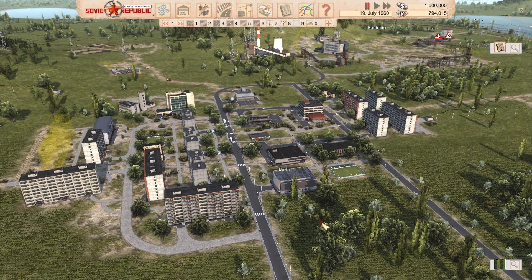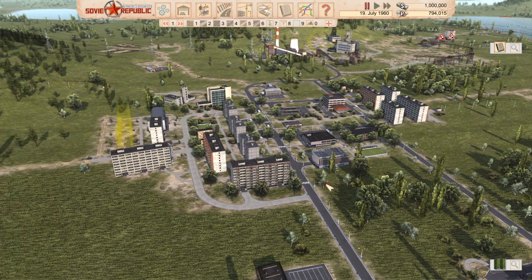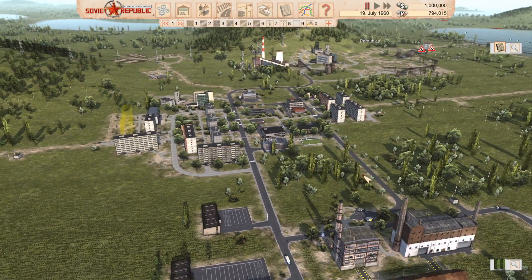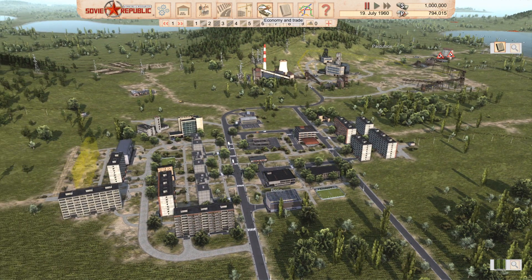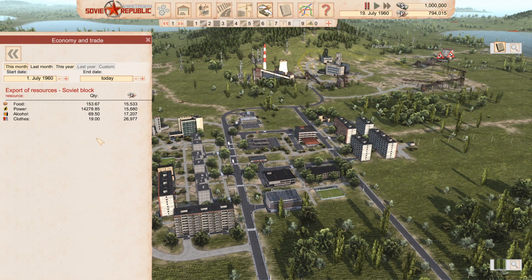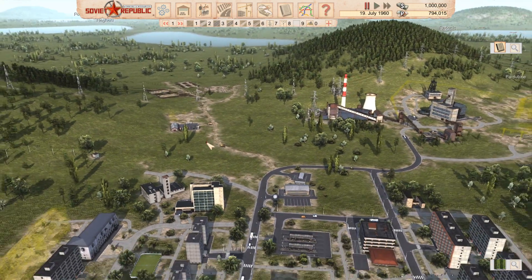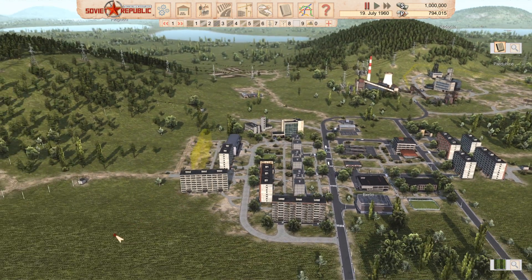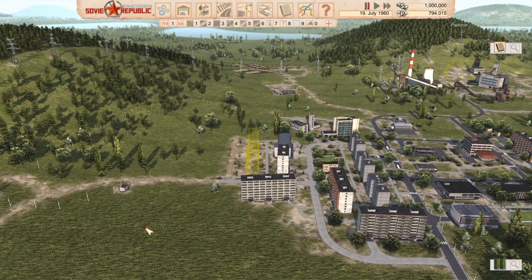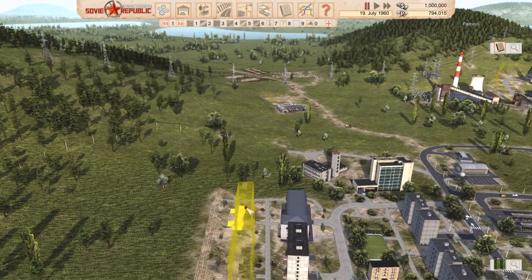Welcome back to Workers and Resources: Soviet Republic and our now prospering town of Berlin. To prosper a little more and generate more rubles to invest in expansion, we certainly need more workers. This episode we might at least lay the groundwork for a couple of new construction buildings.